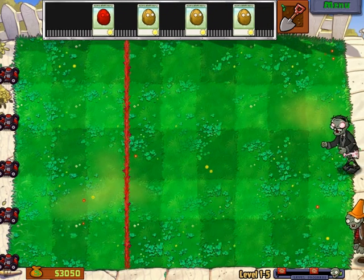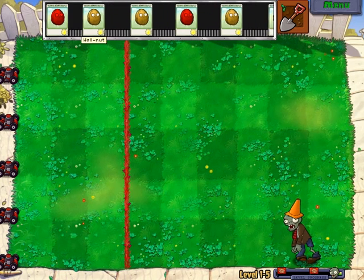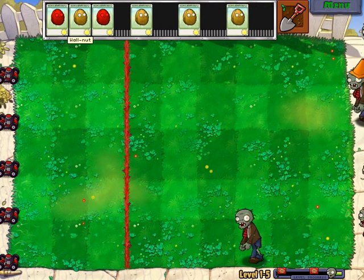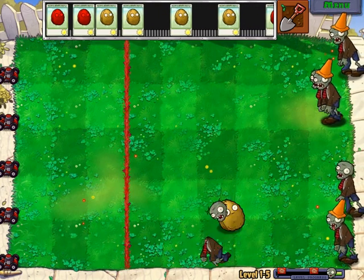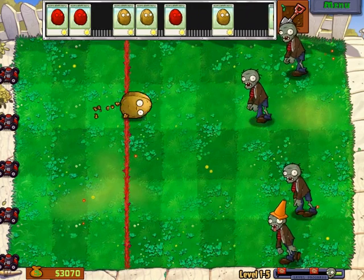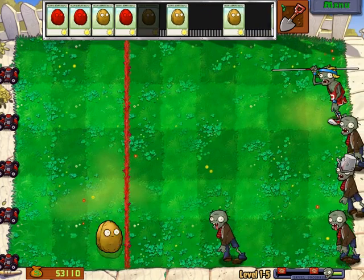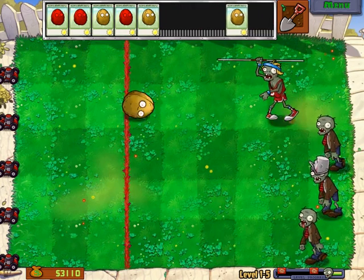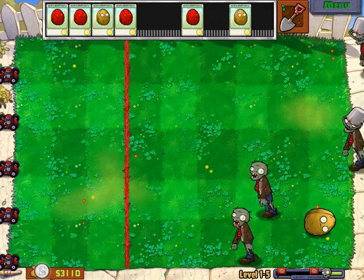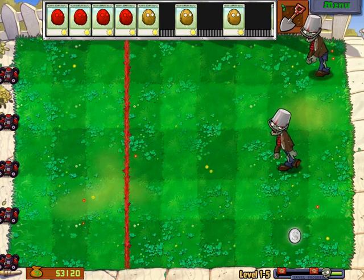It actually worked — I hit more than one! Now let's wait for the newspaper zombie. Almost — I waited too long. Let's be patient and not waste. We got bucket head zombies coming — for this level they're not that strong, but they are way, way harder than regular ones. Let's save some walnuts. I killed two at once — do you see why I saved that one? Because it's really nice.